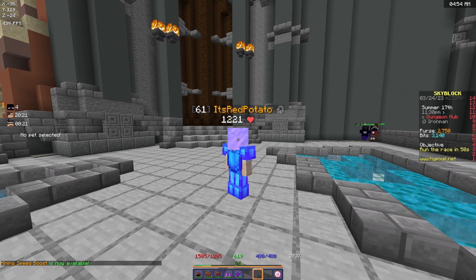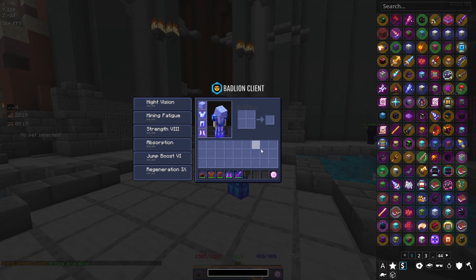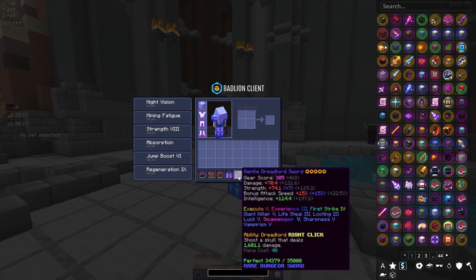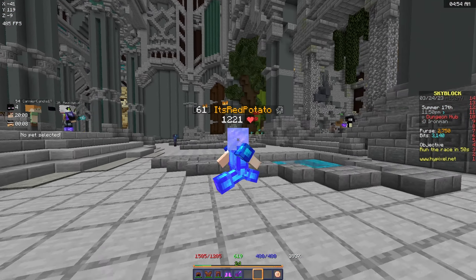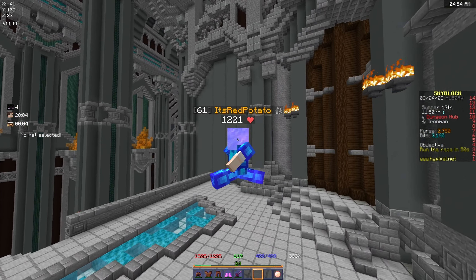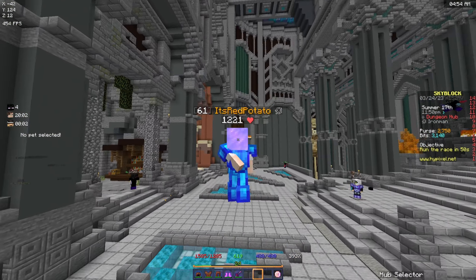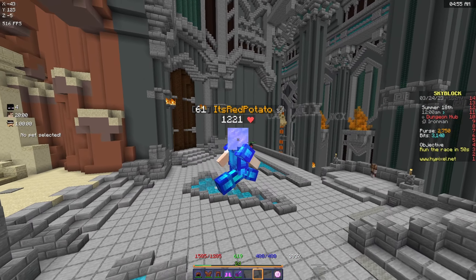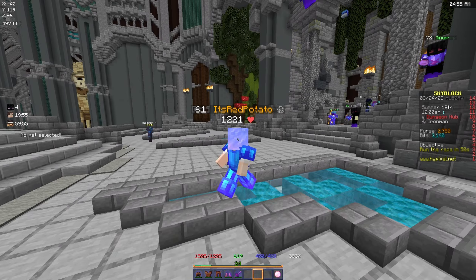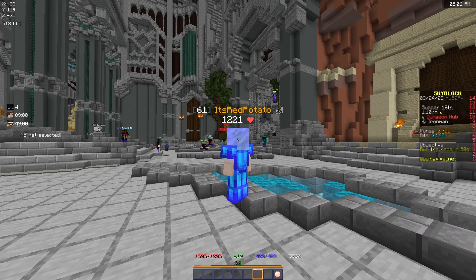Even though I died many times I still managed to get a full set of rotten armor and I even got a dreadlord sword. At the time I couldn't use it because the requirement was catacombs five, so I went back to entrance and kept running it. I actually managed to get more dragon fragments there. Running entrance floor solo is very very doable.